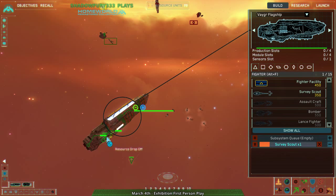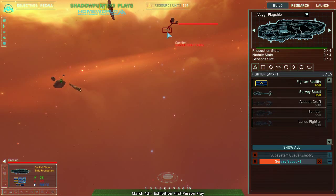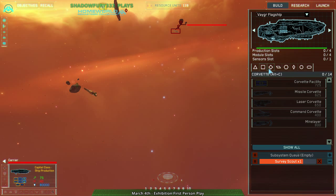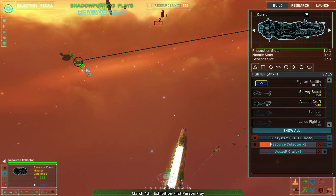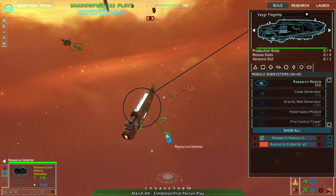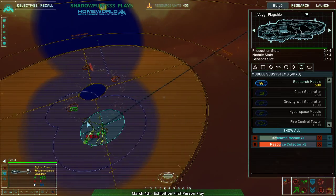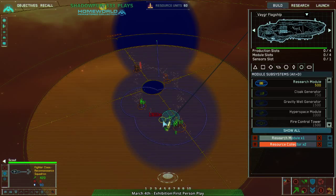I have this big suspicion that they're thinking I'm going to be doing exactly what I'm doing — that I'm going to go for fighters thinking they're going to go for fighters, and then they're just going to go straight for frigates, knowing that my interceptors are going to do nothing to them. Right now my interceptors can't do much except maybe harass the resource collectors a little bit, and the carriers can put a bit of a stop to that.